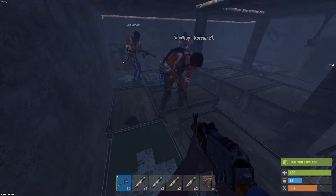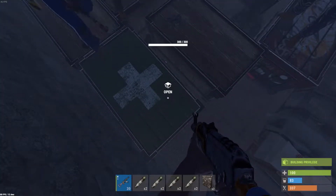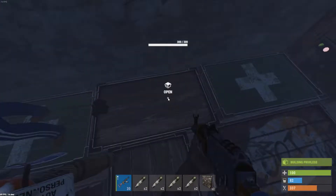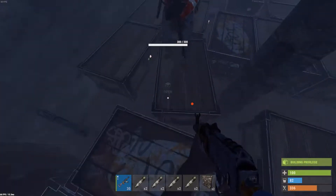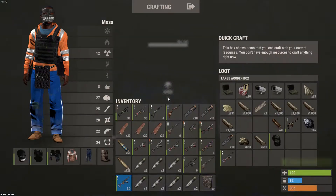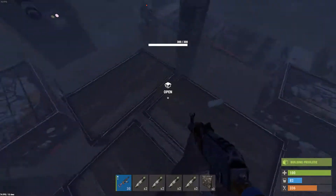Clip of us going in the floor and looking in all those boxes. It's a high... Here's the Rocketbox I'm standing on. What do I stack with Metal Frags? I don't know, everything crafts pretty quick.